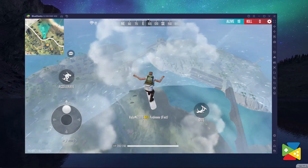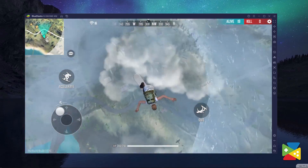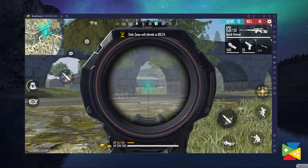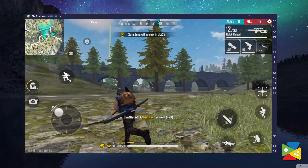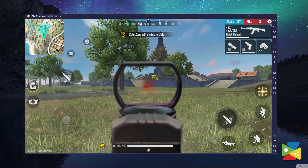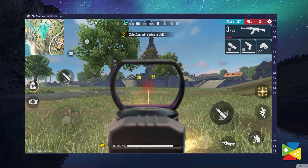The cherry on top for Free Fire is definitely the shooting mode — a feature of the key mapping tool that allows you to play as you would on a regular PC shooting game. So instead of having to drag the camera with your mouse, the shooting mode allows you to pan and scroll the camera by simply moving your mouse and shoot with the left mouse button, just like you would on a normal PC FPS.